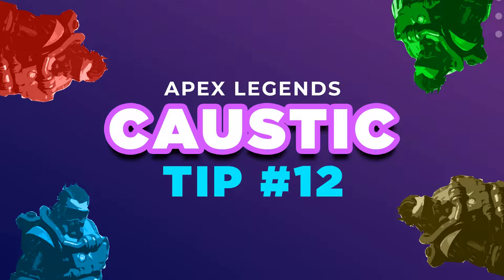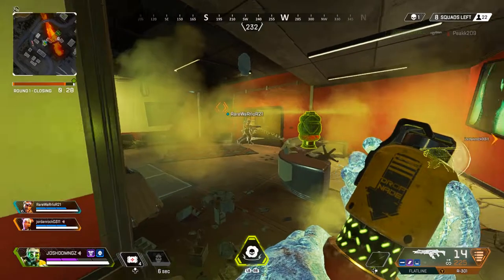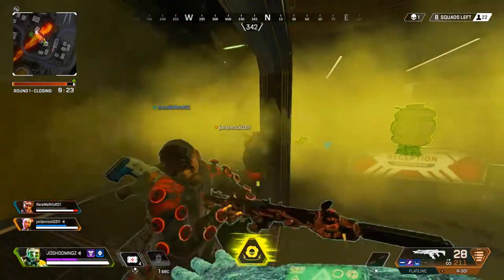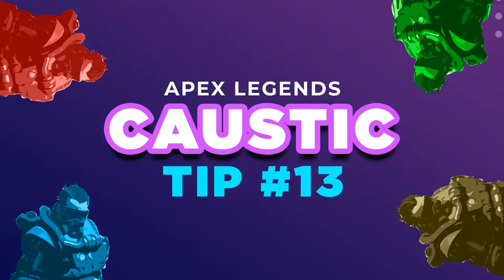Tip number twelve: knowing when to use your ultimate. In this situation I use the gas grenade to create a fog barrier between us and the opponent so we can shield up or control the situation. It works great in both buildings and open environments. Here I have the gas grenade ready and I'm creating a fog effect to protect us from the enemy at the top.